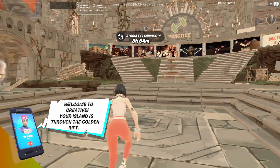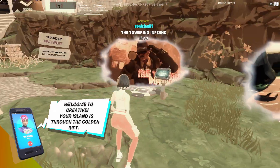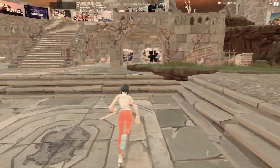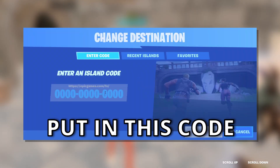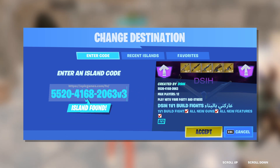Once you're loaded into this Creative map — this is the Chapter 3 Season 3 map — you just want to find one of these console portals. I'm going to come to this one and then you just want to type in this code exactly: 5520-4168-2063. It's very important you want to put V3 after it, because it needs to be the third version of this map.